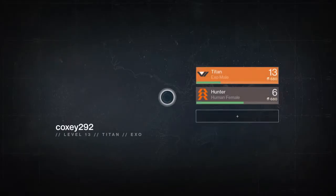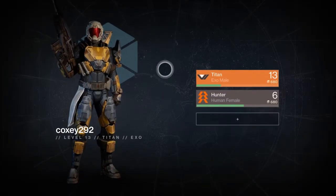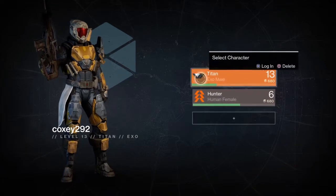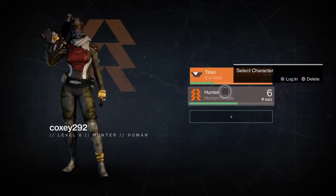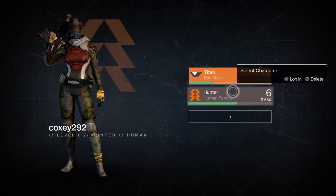Today we're gonna take a look at character selection, which is really the only menu before you get into the game. Then we'll take a look at the options, as well as the gameplay itself, and if we have time, one of the missions. I have two characters here — I'm gonna play as my hunter today, saving my Titan for when my brothers and I play.